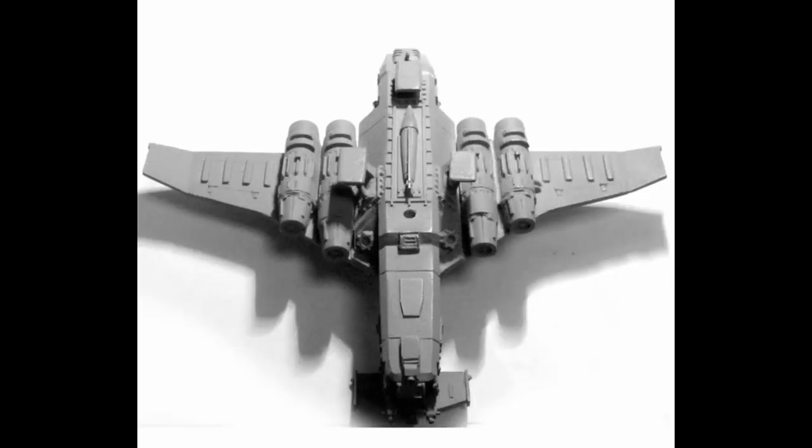The weapon has been used by the Imperial Navy as an effective Titan killer, since a direct hit will result in catastrophic damage to any target, including god machines or super-heavy tanks such as the Baneblade or Shadowsword. The Marauder Colossus' bomb bay is modified from the standard design so that the bomb is able to fit, which requires the removal of both the bomb bay doors and the ability to mount a dorsal turret.